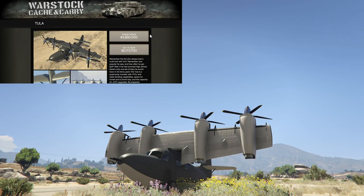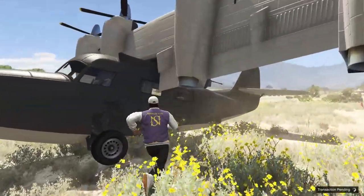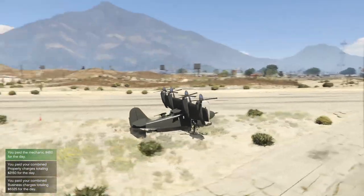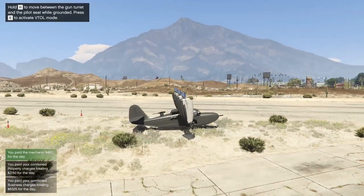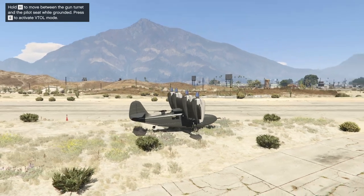At number 9 we have this behemoth — this is the Tula. The Tula is very expensive; it goes for just over 5 million dollars. The Tula is effectively an Avenger that's not an Avenger.